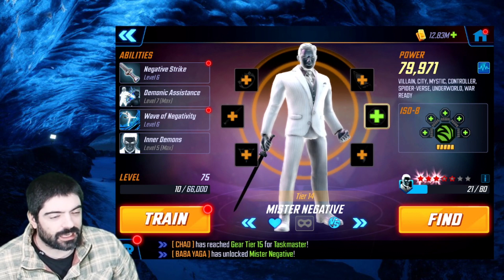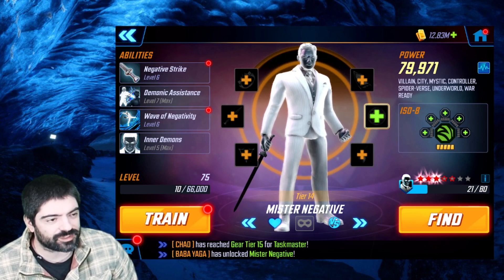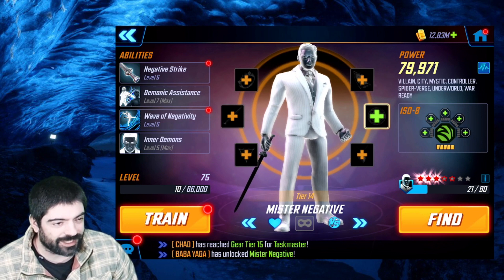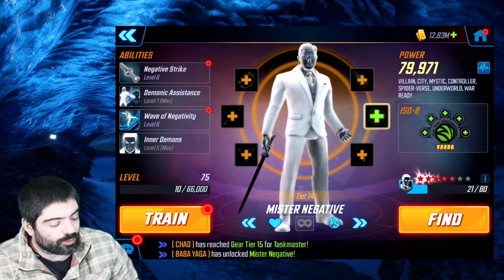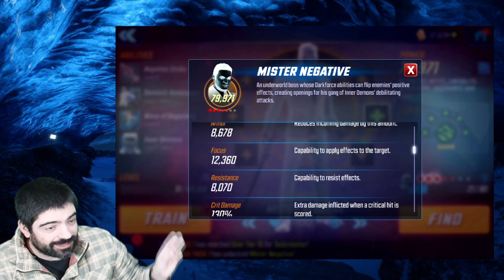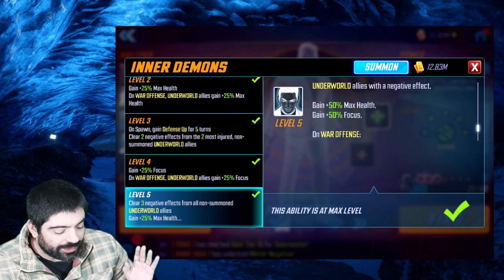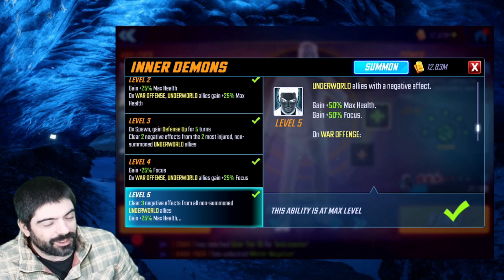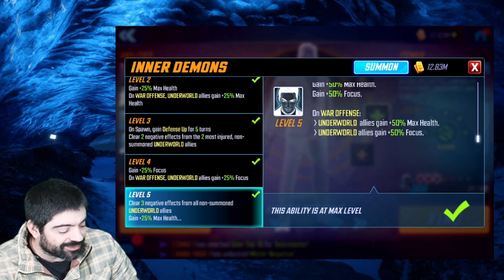After unlocking Mr. Negative and opening some red stars, I like to get characters to level 65 and then level 75 to unlock ISO-8 to blue level three. I haven't upgraded the ISO-8 yet because I was testing the character first to see if he has enough focus to apply his abilities. Overall he has a decent amount of focus — at level 75, gear T14, 12,000 focus is pretty good.